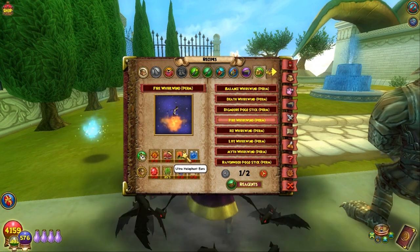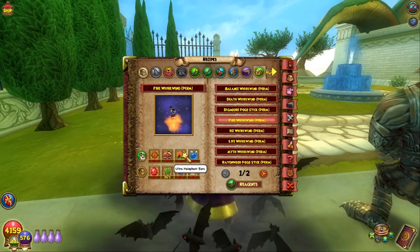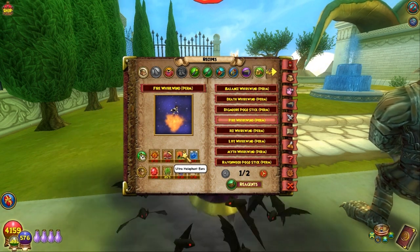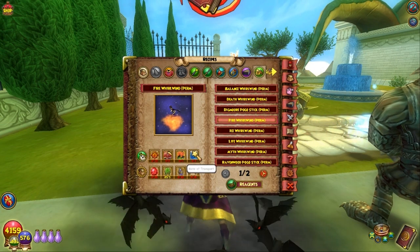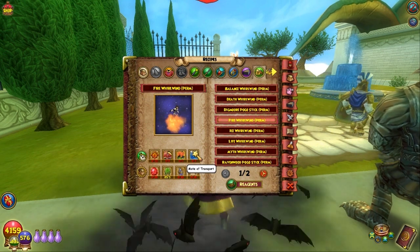The Ultra Elephant Ears — you need to get those from the new one-shot dungeons: the Meowty, Rattlebones, Crocopatcher, and/or Zeus dungeons. They will drop in there as a random thing. The Mode of Transport is the same way; it will drop in those four dungeons.